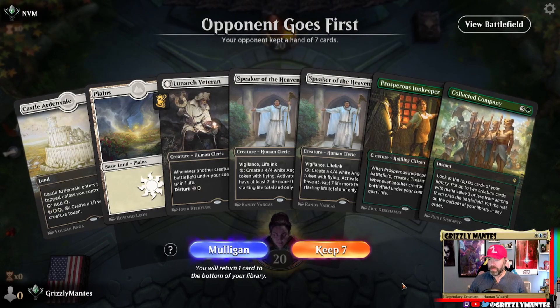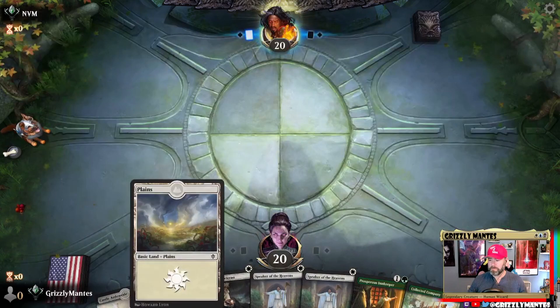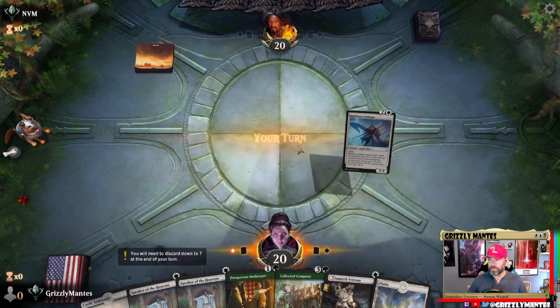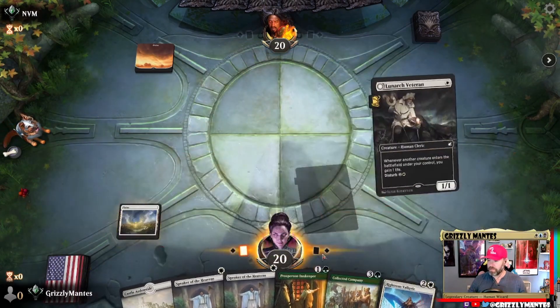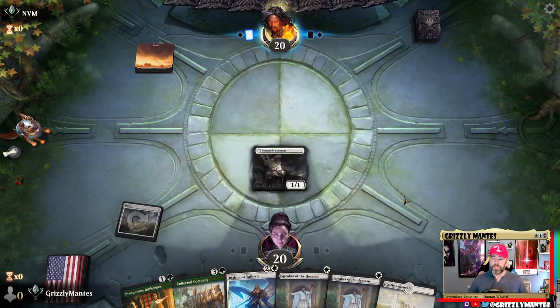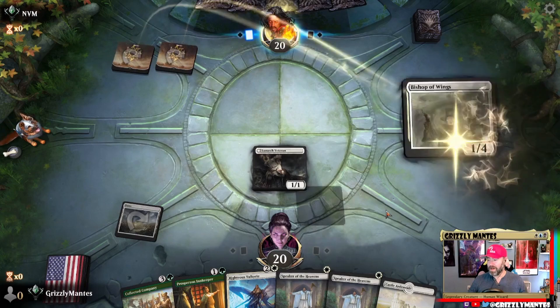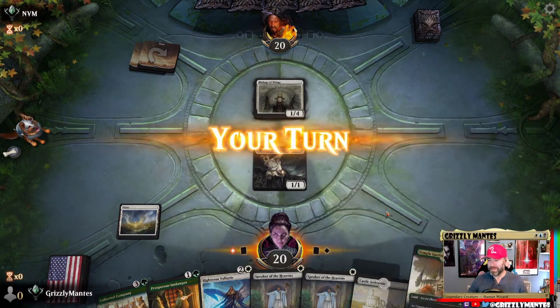Awkward — if we hit green mana this hand isn't terrible, if we don't it is. We'll try it. What's the worst that could happen? Righteous Valkyrie's a good start. We want to see a green source here — oh, it's the mirror. Buckle up, buckaroos.